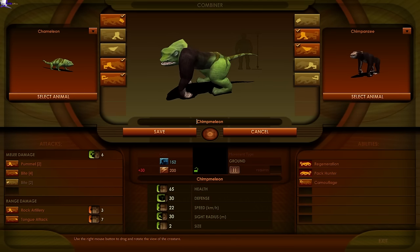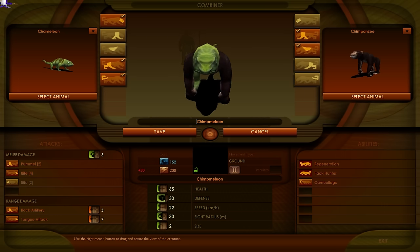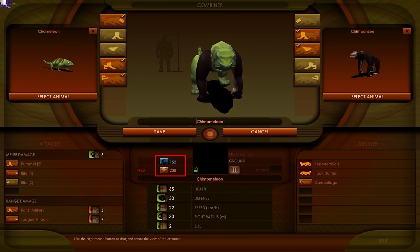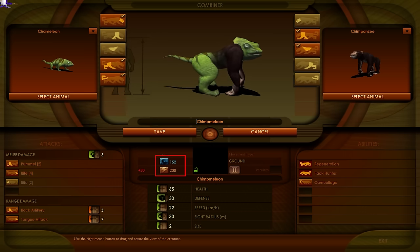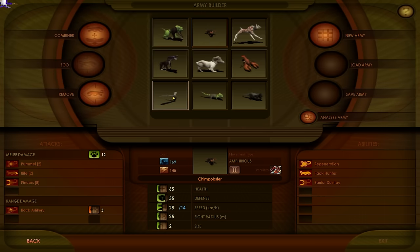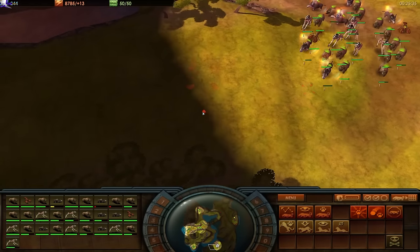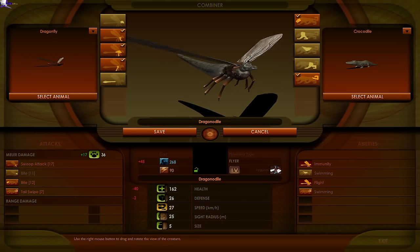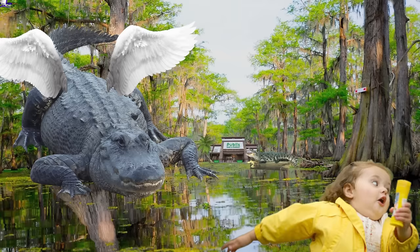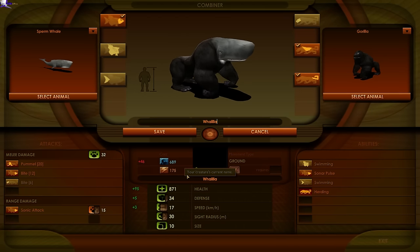This unit is invisible to the enemy until they attack or are spotted by something that can see through camouflage. The chimpanzee provides the Pack Hunter ability, meaning that when in a group of three or more creatures, this unit gets a bonus to its attack stats. The only downside is cost — the Chimpmeleon is expensive despite only being a tier 2 creature, due to the rather busted ability combo. There's a wide variety of beasts to blend, with aquatic and airborne creatures as well. It's all fun and games until crocodiles grow wings. My personal favorite creature might be the combination of gorilla and sperm whale — look at that crime against nature go!